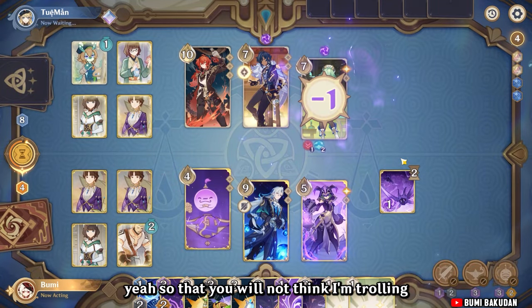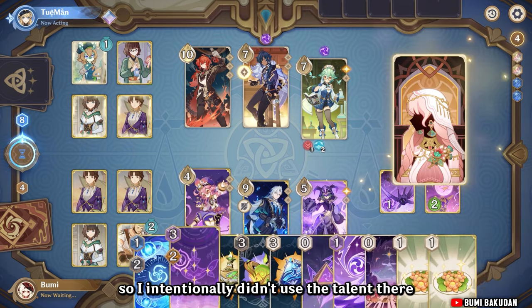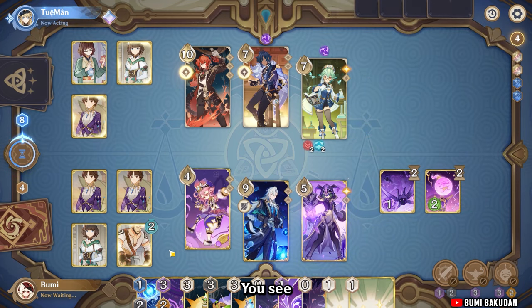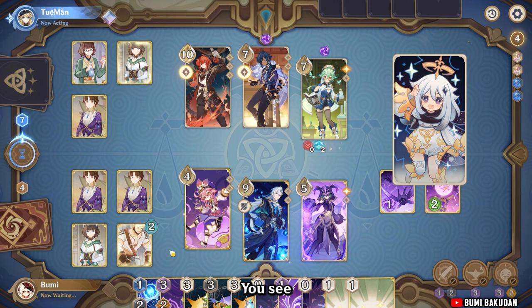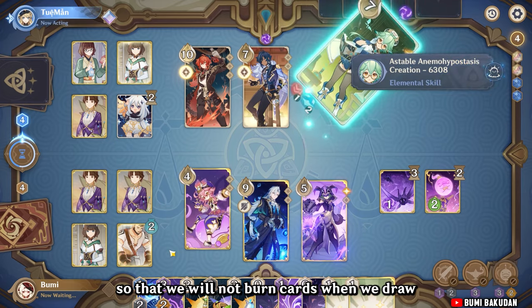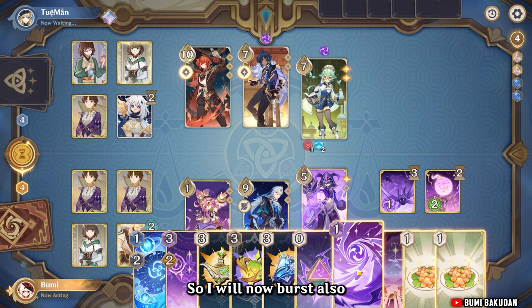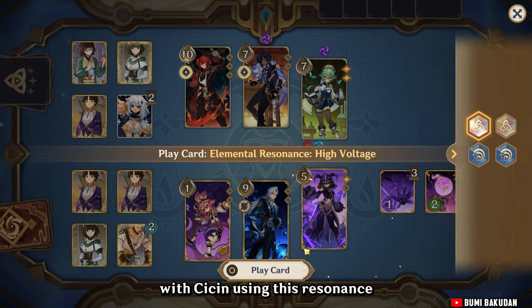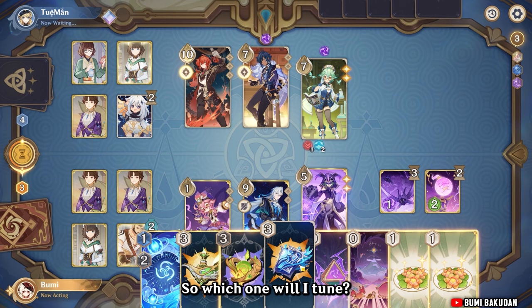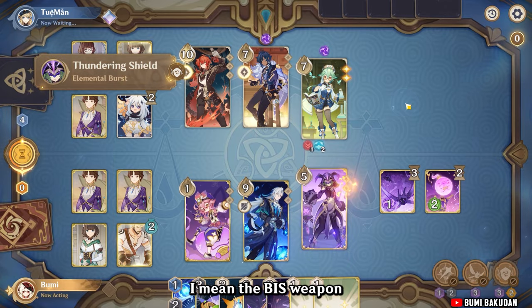So that you don't think I'm trolling — I intentionally didn't use the talent there. We need to consume cards so that we won't burn cards when we draw during the action phase. So I'll burst with Season using this resonance and this dice. I'll tune this one since we got Nervolet's BIS weapon.